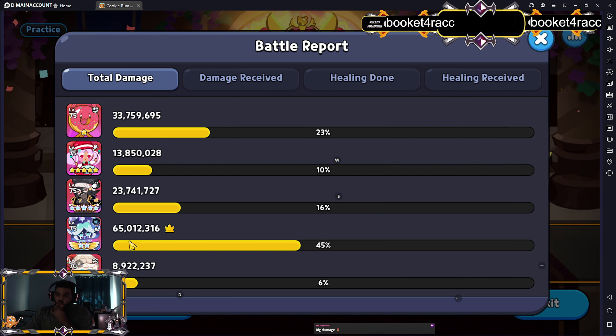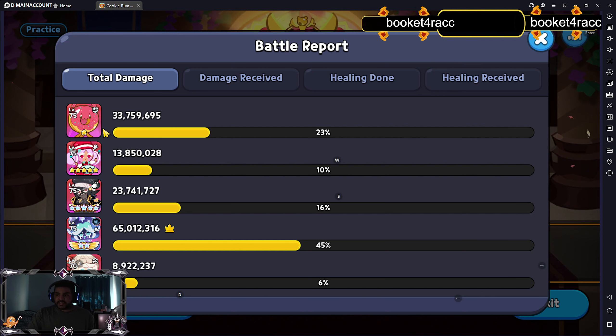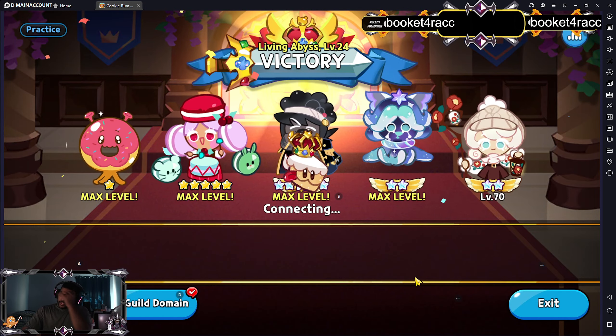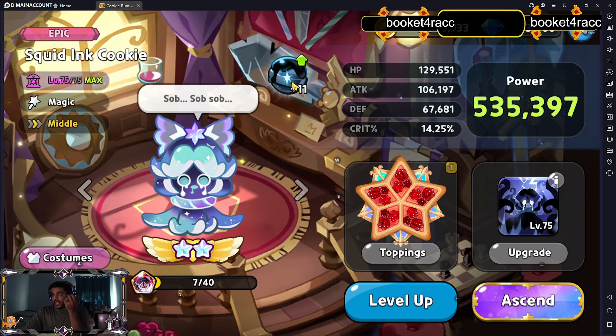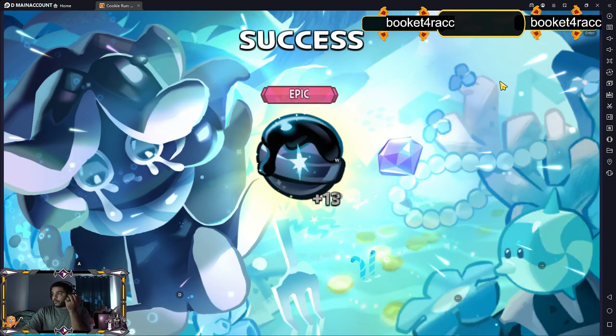All of the cookies did around 8 million. It's kind of funny because Cotton was getting eaten the most, so that's probably why she did less damage. But Squid Ink is going to be your biggest damage dealer on the team — plain and simple. She will always be the biggest damage dealer because of what she does. Then Space Donut is doing the second biggest damage at 33.7 million. This is insane.